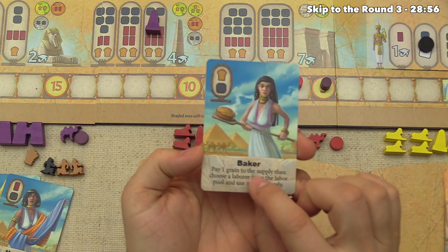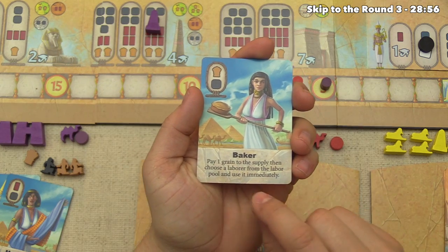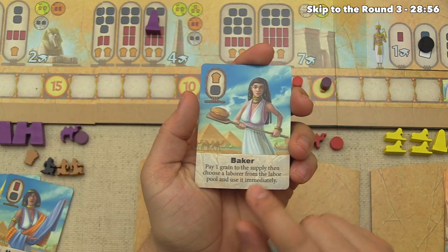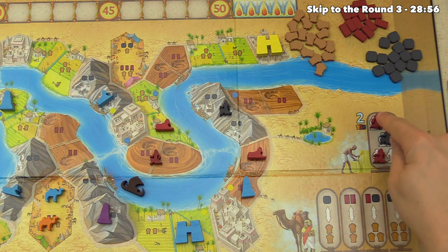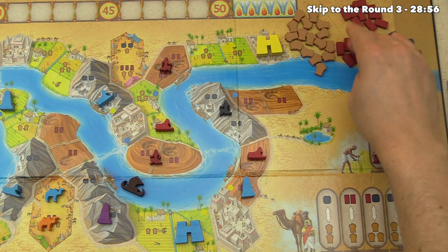Red plays a baker card — doing the bottom ability, which lets them pay one grain to the supply to choose a laborer from the labor pool and use it immediately. They grab a regular brickmaker and send them to a clay pit, generating four bricks.